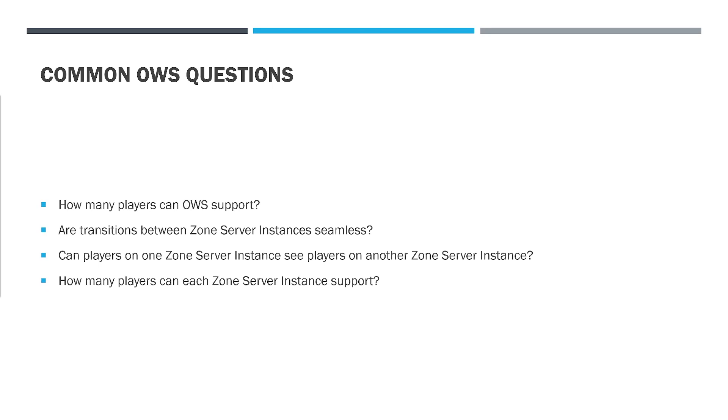Are transitions between zone server instances seamless? They are not. This is an issue with how Unreal Engine itself works. You could potentially modify the engine to have some kind of semi-seamless transition — a few people have done this. It mostly involves the UWorld object in Unreal Engine, which contains everything in your world. When you call client transfer to move between zone server instances, it unloads the world. The basic idea is that you would not call the unload on the world, but it ends up being more complex — you also have to send data to create your character on the destination zone server instance before transferring. It is not currently supported in OWS2.